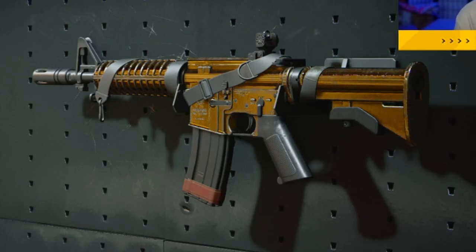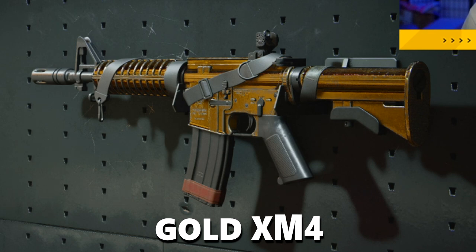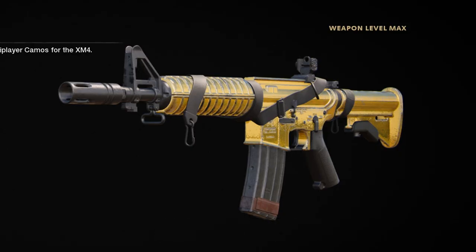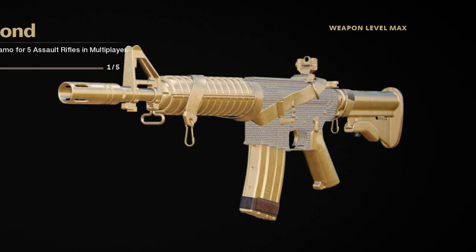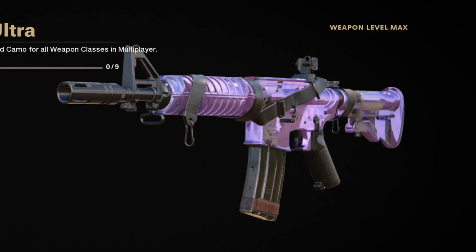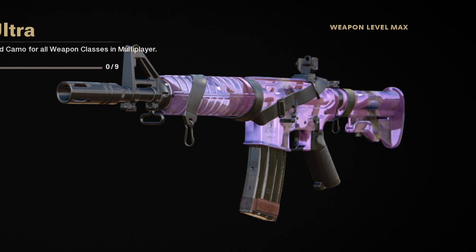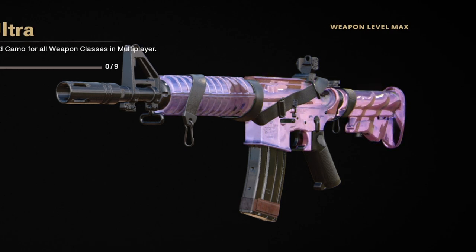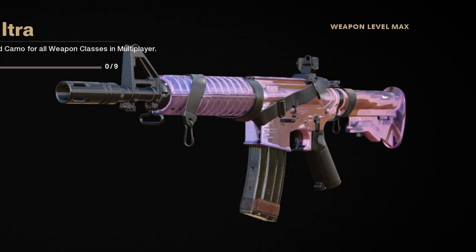In today's video, I unlock my first gold gun. As you guys can see on the screen, we unlock the gold XM4. This is the gold camo right here for multiplayer. And then we also have Diamond when you unlock all the gold camos on that certain class. And then we also have DM Ultra, which is Dark Matter Ultra — it's kind of like a new spinoff or a new version of Dark Matter camo. This is the camo that you can unlock in-game. Let me know what you guys think about it.